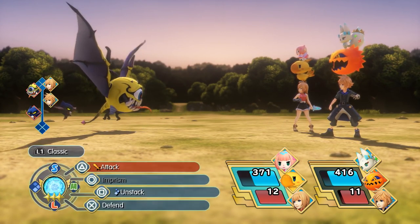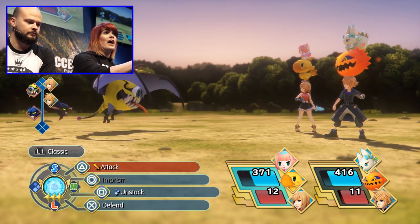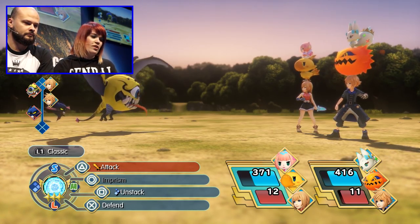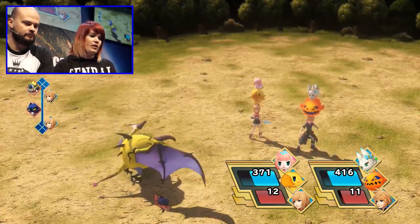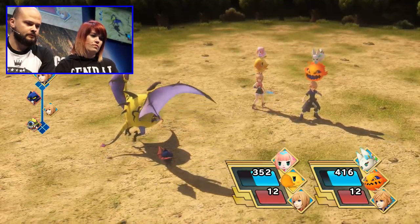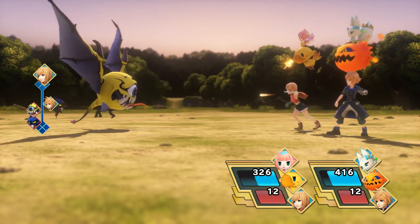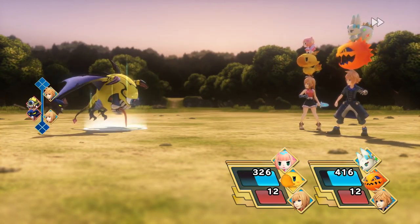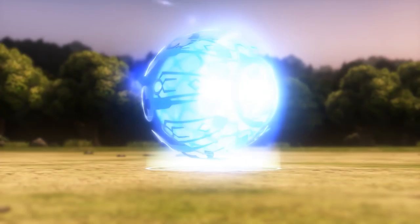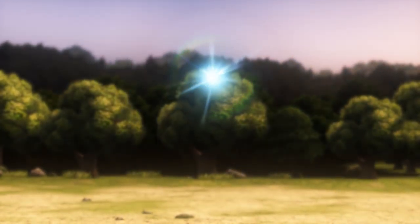When you're fighting boss battles or later on with stronger enemies, they can topple your stack. And you can topple theirs, because sometimes bosses have stacks as well. For this one, we are going to attack the Araman and try to get his health down. He looks like his HP is down now. When he starts to glow, that means we can use a Prism Unity on him.